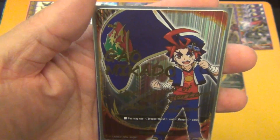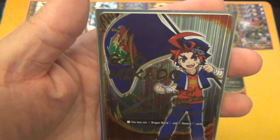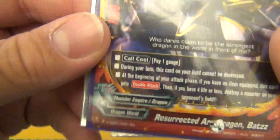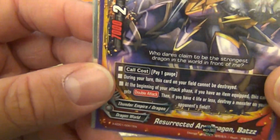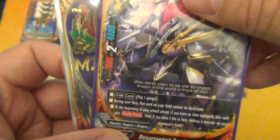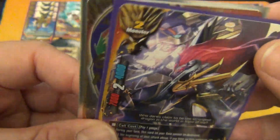What's up Future Fighters, ZackZack here. We got a new deck profile for you guys. This deck profile is featuring Dragon World specifically. We're finally doing a deck profile on Thunder Empire. For this one, the buddy is Resurrected Arc Dragon Bats. This is a trial deck card.